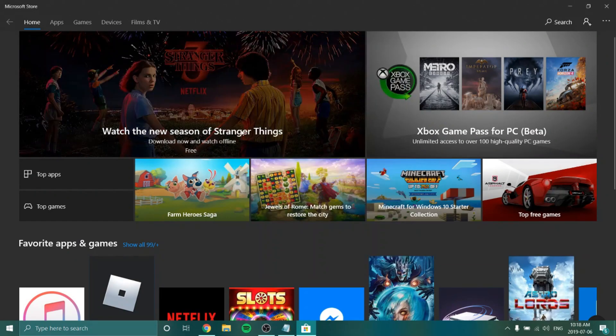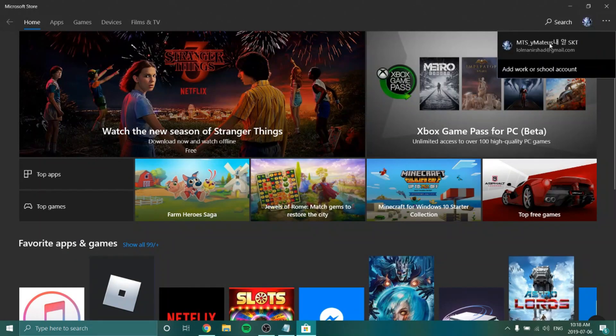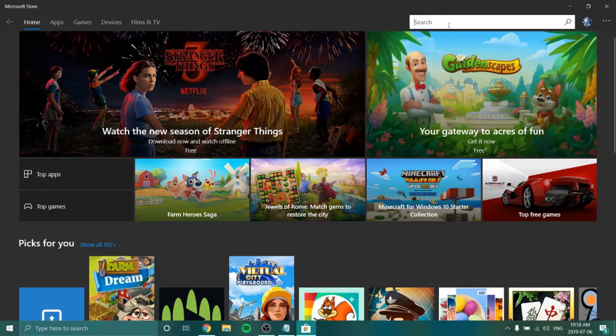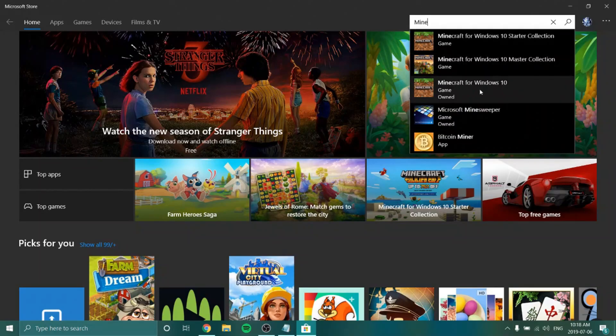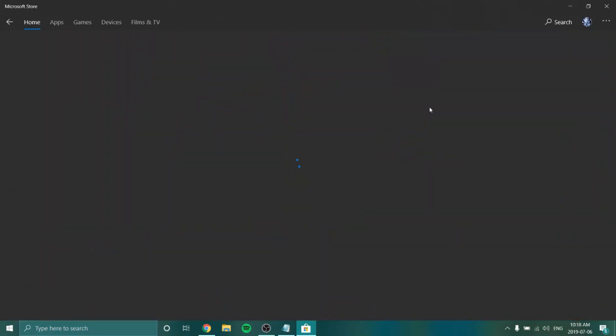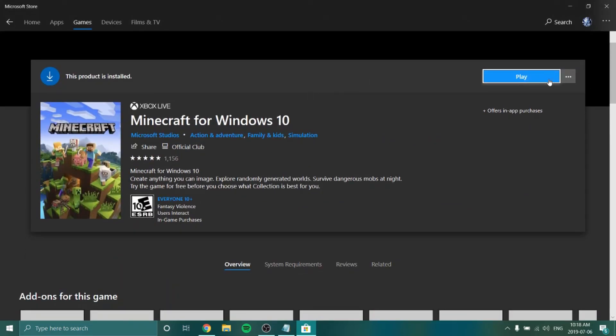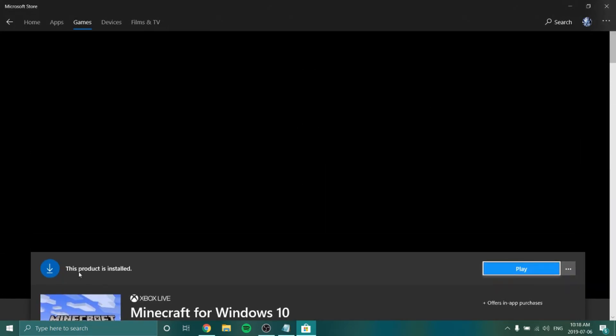So let's just sign in here. And as you can see, I'm signed in. And we're going to actually head over to Minecraft — I'm going to search Minecraft. And I see it says Minecraft for Windows 10. Game Owned. Basically, we're going to come over here. I already own the game, but it will say Game Owned.